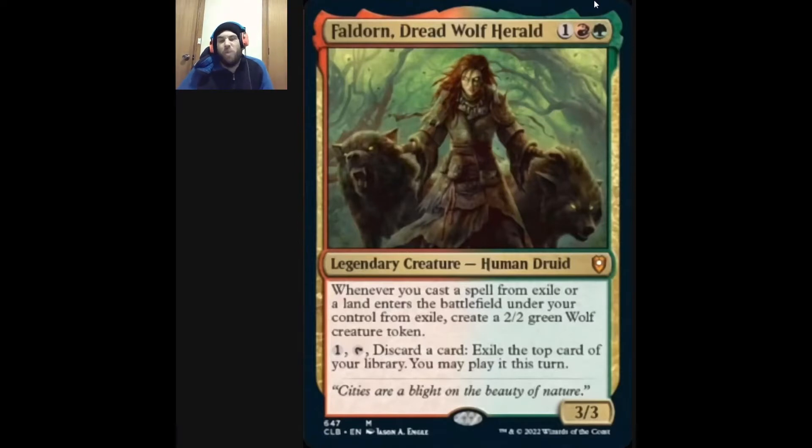It's probably not as good as Prosper, Tome-Bound, since that generates mana. With Prosper you have to find all those payoff pieces in your deck for sacrificing artifacts — though there are a decent number of them. But you dilute your deck by playing those, so you don't always have as many treasure-making pieces.